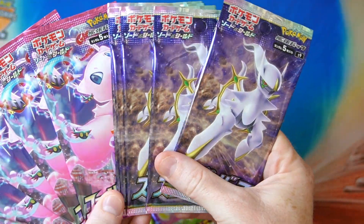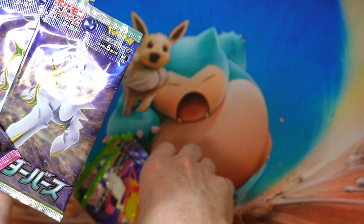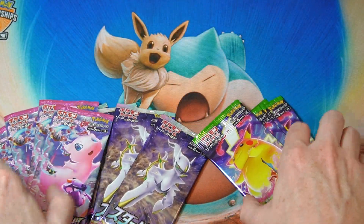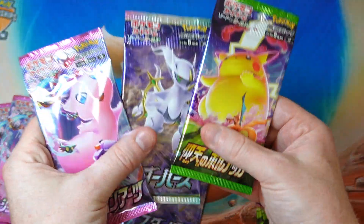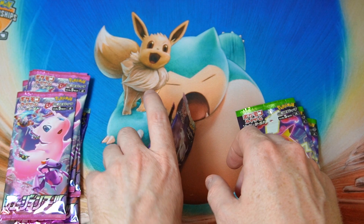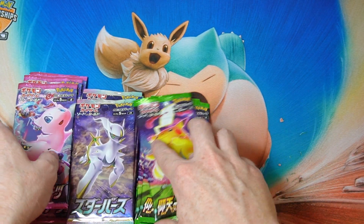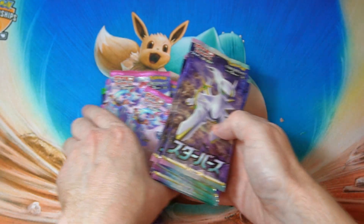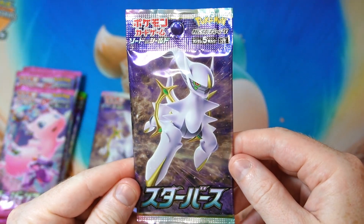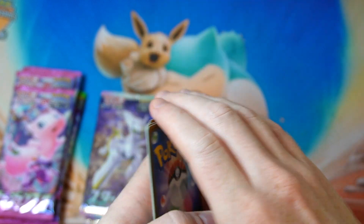Fusion Arts has good stuff in terms of trainer cards and you can potentially get a nice special art, which would be awesome. The Astonishing Volt Tackle is top heavy — there's not a lot of good trainers in the set necessarily, just a few good cards, basically the full art trainers or the rainbow Pikachu. Starbirth and Fusion Arts both have good trainer cards, and we can potentially get Arceus as well. Lots of good SRs in this set too, so if we get lucky it'll be very nice.